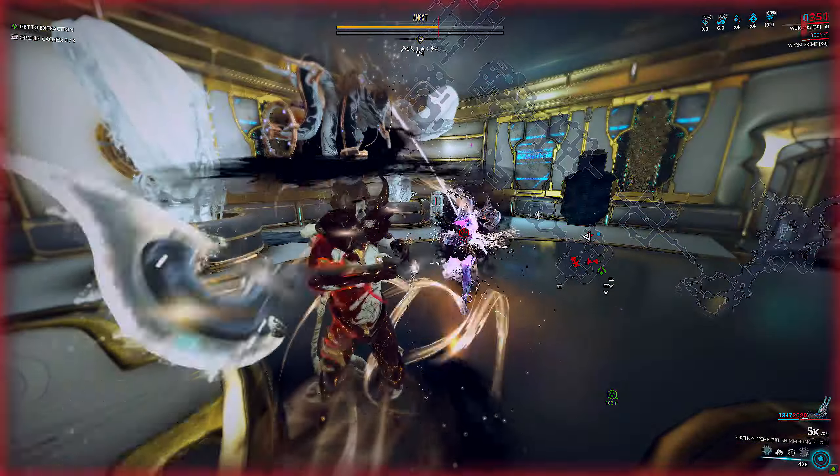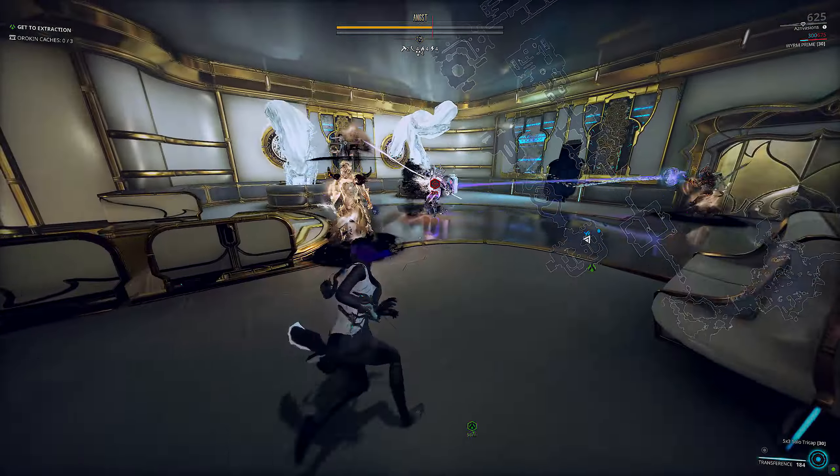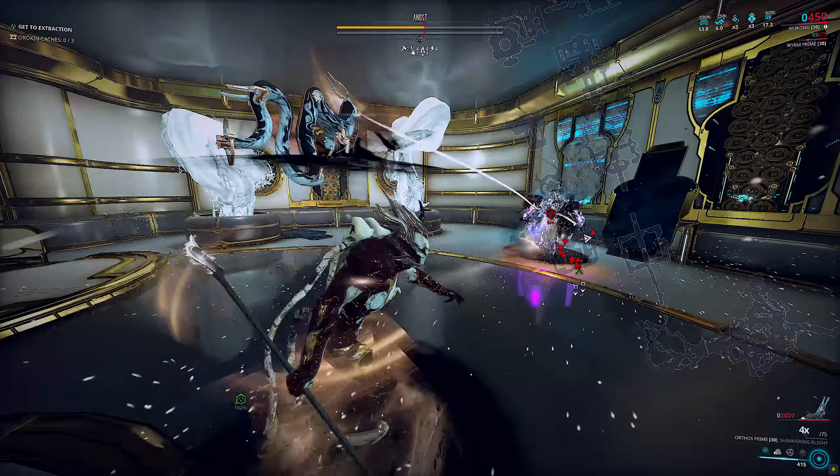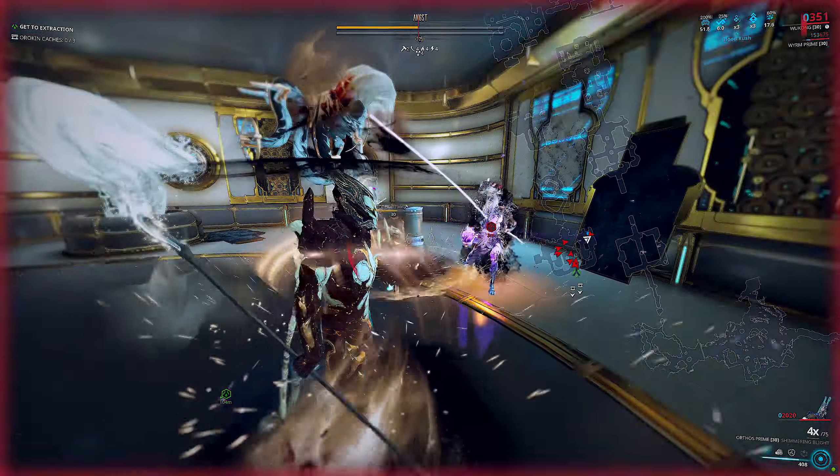Of course we're still going to run Aegis which will maintain our shield gate if it procs with any incoming damage. For the other slot you can now pick say Strike or some other options like Acceleration, Nullifier, Avenger, etc.